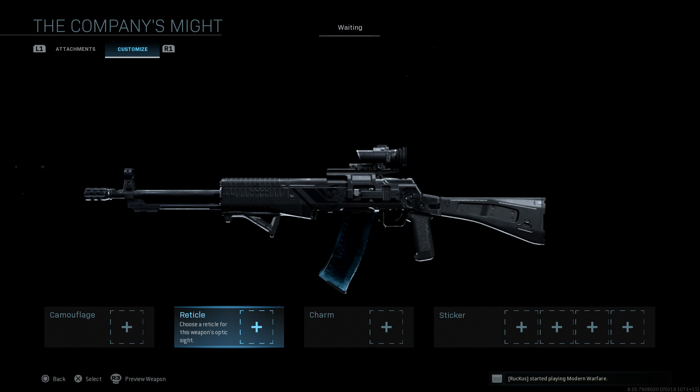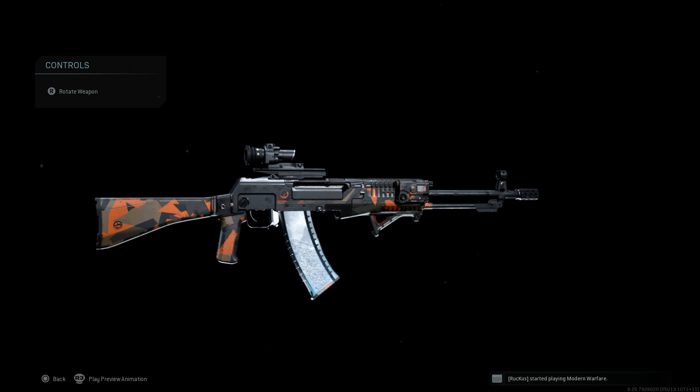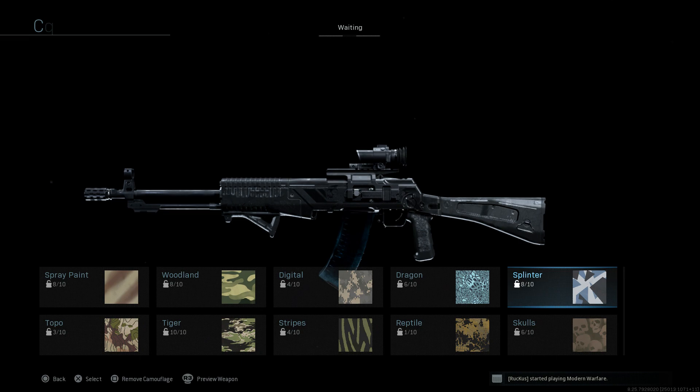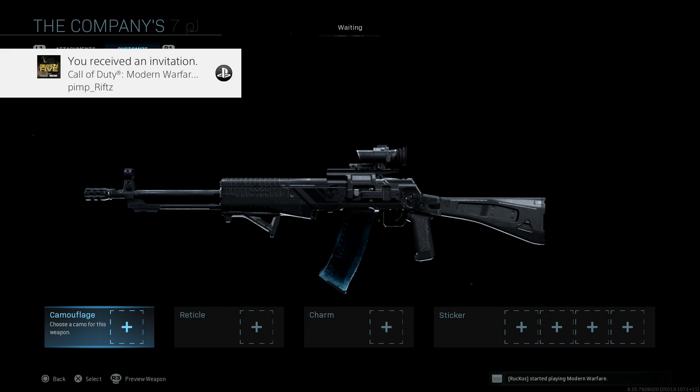The attachments used here are probably not my favorites, and we'll see how it handles in gameplay. One positive though — the camouflage looks really cool on this weapon. If you select something like Spetsnaz Red, it looks really awesome. That may be the one perk of using this blueprint: you get really nice-looking camouflages. There are a lot of Spetsnaz-type camos that look great on this weapon.